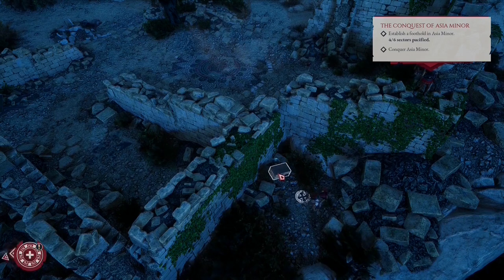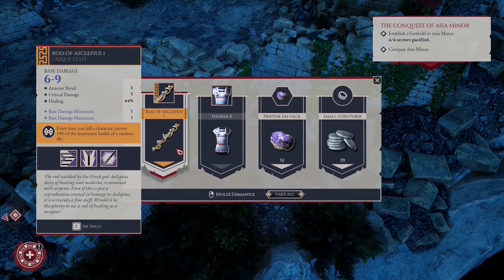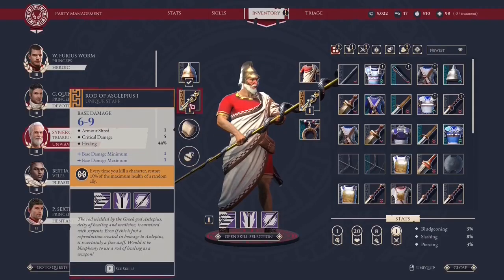Let's open the chest. Here it is — the Rod of Asclepius, a very useful and powerful tool. The Rod of Asclepius will increase your healing by 44%, and it has a special perk: every time you kill a character it restores 10% of the maximum health of a random ally. It's wonderful — a must-have and it's really easy to find. Let's move on.